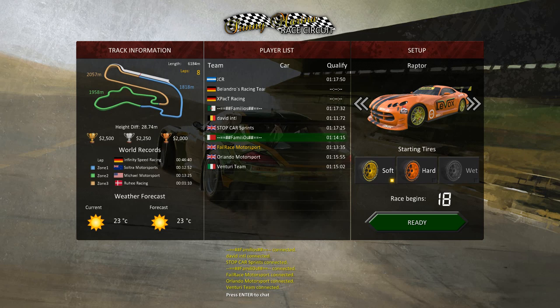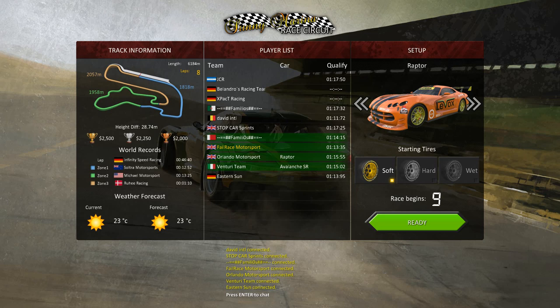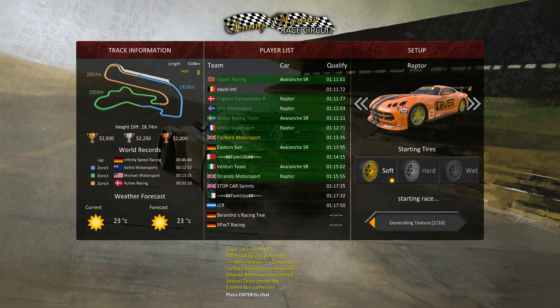Going for a slightly different strategy to the one I used last time. If I'm starting right up towards the front — there's one guy with a 111 but with me at 113, I'm going to be towards the front. With the rest of these guys at 17s, they'll still be behind me. So if I'm starting towards the front I'll go with the soft tyre. This lap is probably the longest of the tracks in the game, so we're probably going to do three laps on the soft tyres, come in, get the hard tyres on, and go to the end. That's the current thinking.